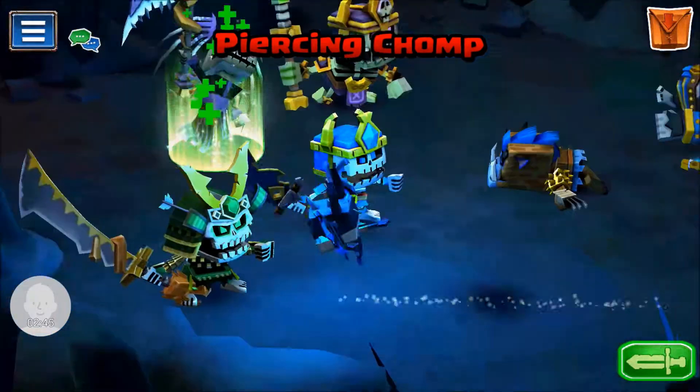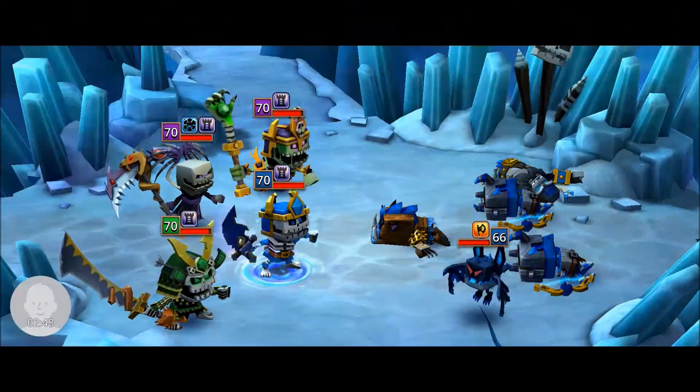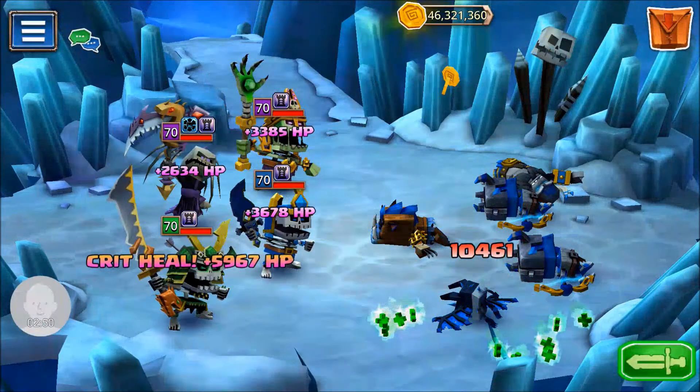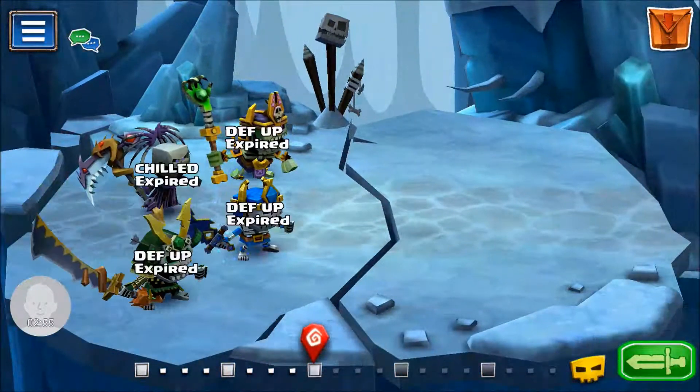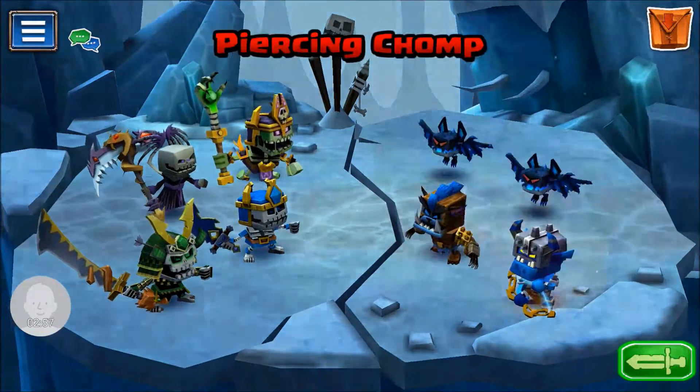In general I would probably go for the beast guys first, but because the ape was out there — and I know the apes tend to do triple slam regardless of what color they are — I don't want him taking any cheap shots. That's why I usually kill them first.